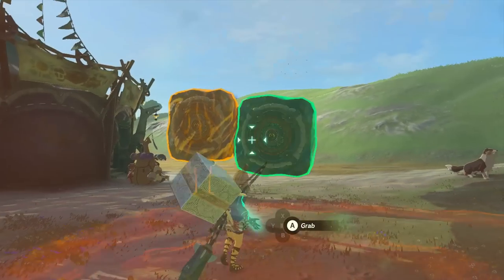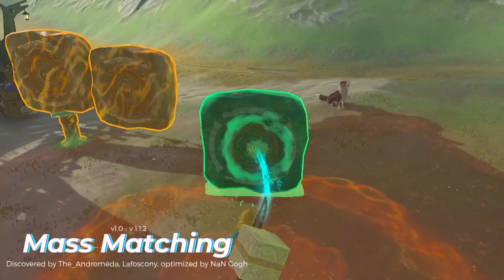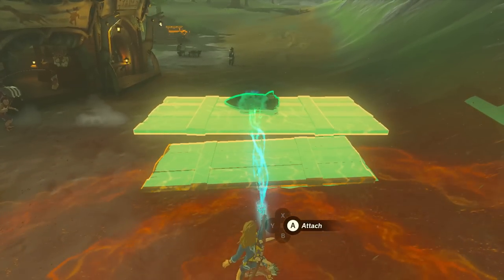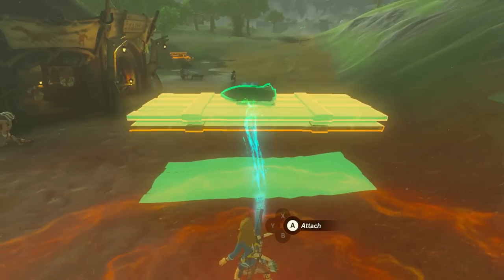The amount of attraction between these two objects works off a principle known as mass matching, but to better understand this it might be helpful to understand what's causing the attraction to begin with. Normally when you attempt to ultra hand two objects together the game will pull them together to create a bond. It appears that ghost glue stops right before the bond is created, making two objects constantly attempt to get close enough to create the bond.